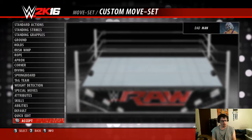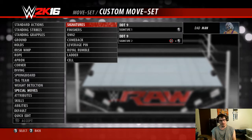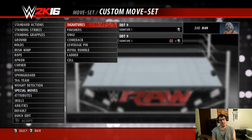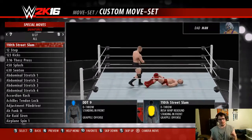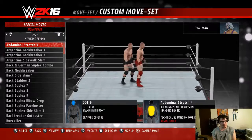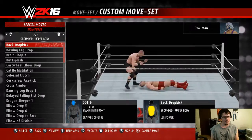Let's get him a moveset that kind of goes alongside that, shall we? What I like to do is start with the specials, because those are going to be the moves that have the most personality. We could do a quick edit and give him a base on an existing superstar, but I don't want to do that — I don't want to cheat. So let's go through here and see what moves strike us as being Dadman. For signatures, we already know he's a cruiserweight, so he's very much a more high-flying kind of guy. We don't want a lot of power-based moves or slams or stuff like that.